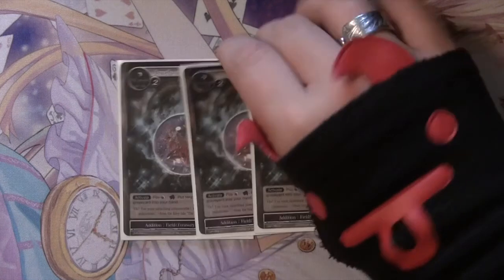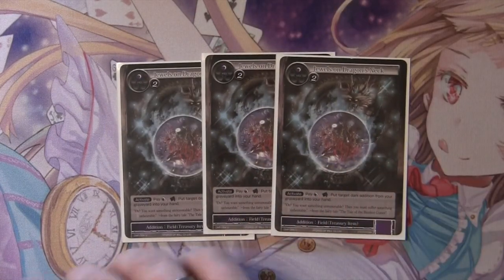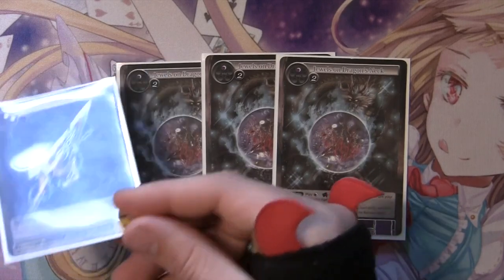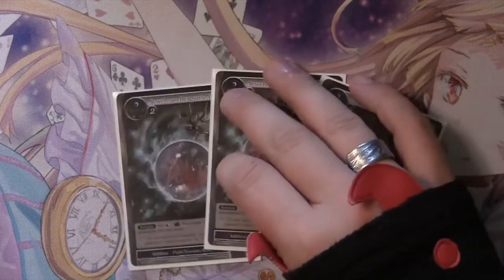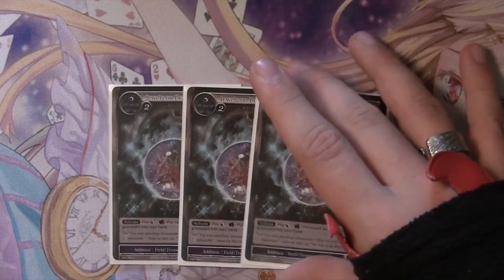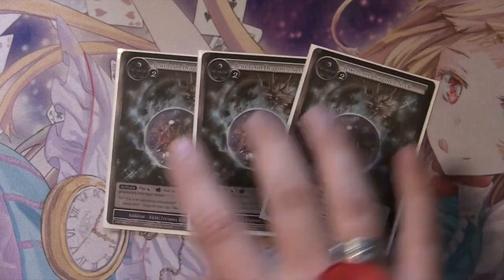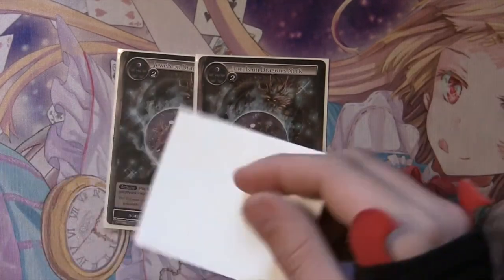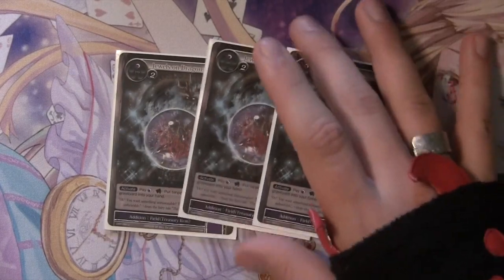And then three Jewels on a Dragon's Neck, because you want to be able to bring these back — bring your additions back if they happen to get destroyed — so you can keep recycling them over and over. In hindsight I don't necessarily know if we need three; I feel like we could go down to two just fine. But we did run three for the list on Wednesday.